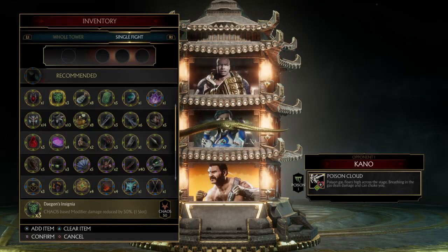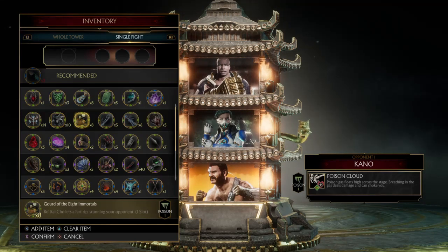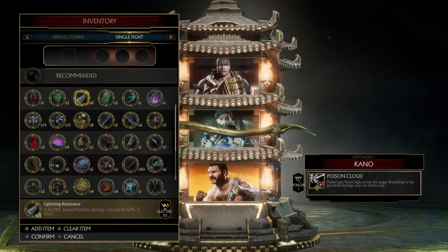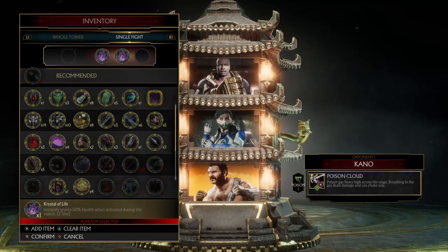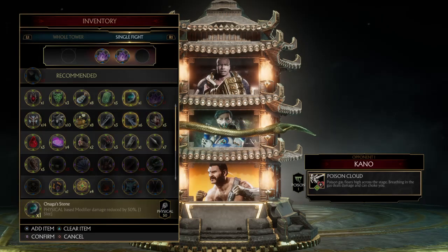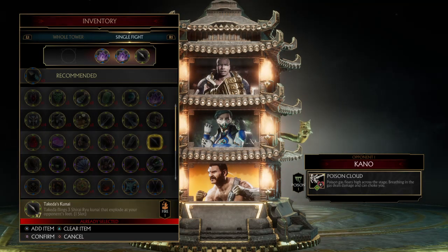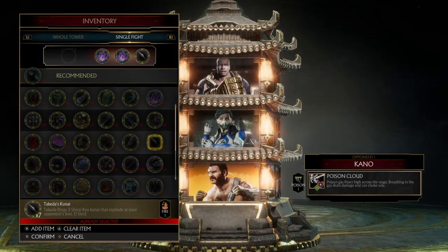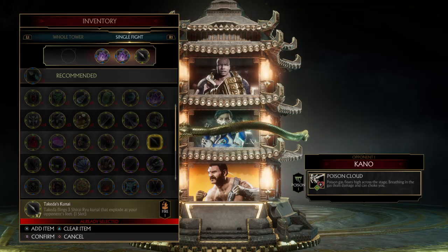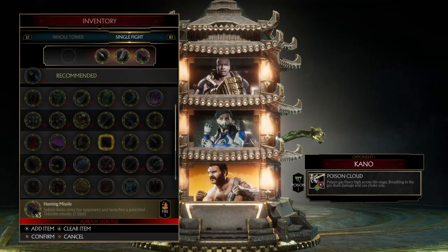With single fight, you can equip up to three different assists to call upon within the fight. Some assists take up more slots than others. Crystal of Life takes two slots out of the three, so you can only add one more single-slot assist — like Takeda's Kunai which takes one slot. You hold square to confirm and lock them all in, and that's what you fight with for that single fight. Press triangle to clear them out if you don't want them.